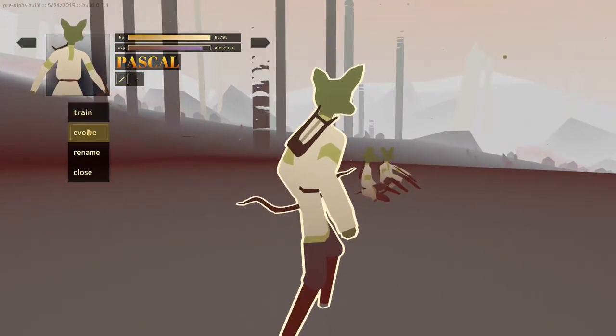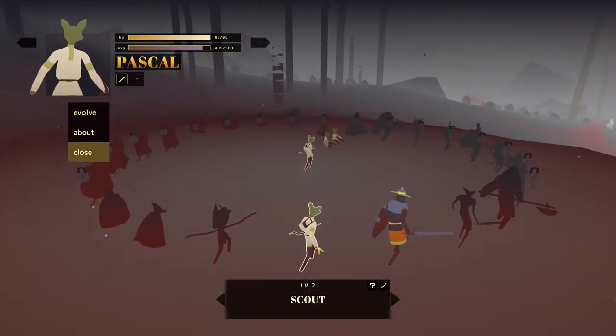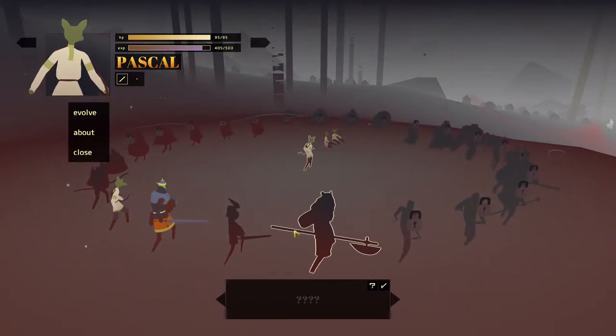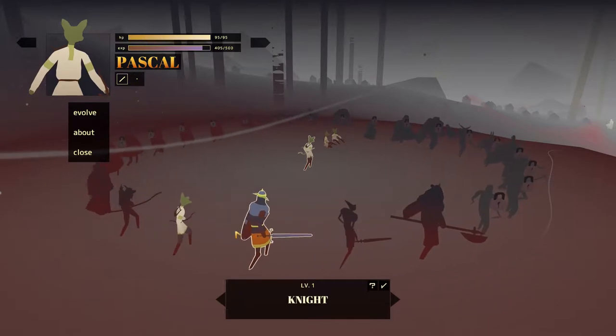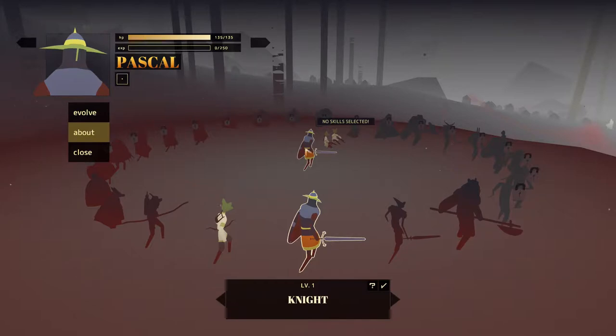So we can train, evolve, or rename. Let's evolve. We can go to a scout or a knight. This is super cool — Final Fantasy Tactics is one of my favorite games ever. I grew up playing that relentlessly. I think I still have a save game on a PS1 memory card that has over 400 hours in it — back when I was a kid and only owned like four games. Let's evolve to a knight. Come on, Pascal. Very cool, I'm excited about that.